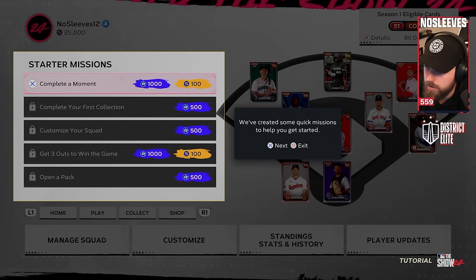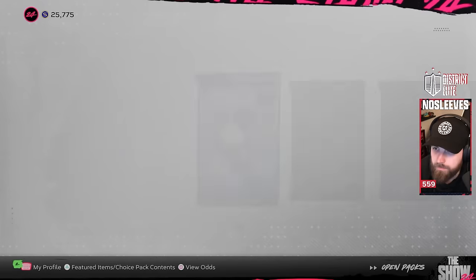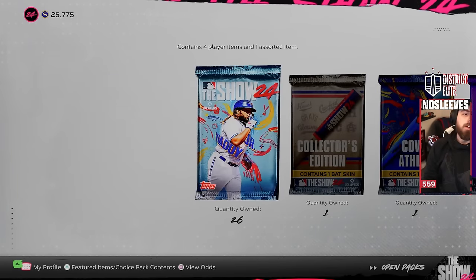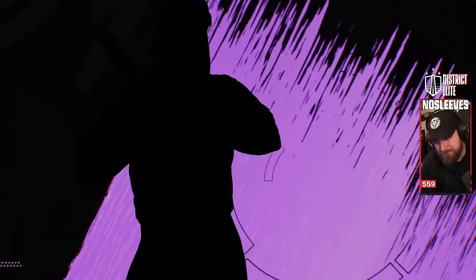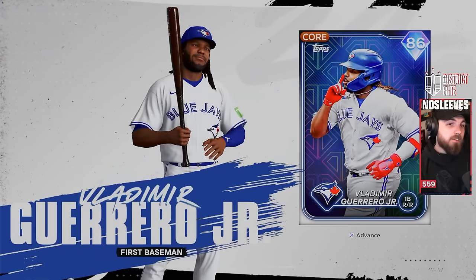Once you've completed the tutorial, just start ripping your packs. You don't want to save them for anything, because if you pull something big it can really change the trajectory of what you go after. I got a ton from the pre-order bonuses — the real highlight was Vladdy Guerrero. More than likely you're going to get gold cards, or maybe you pulled Shohei. That's all luck.